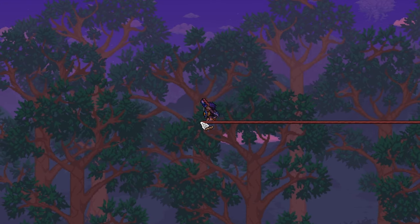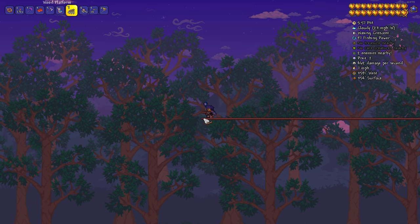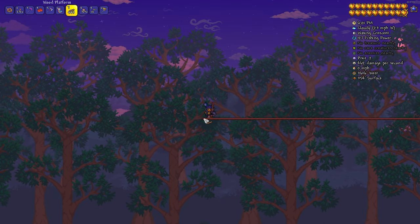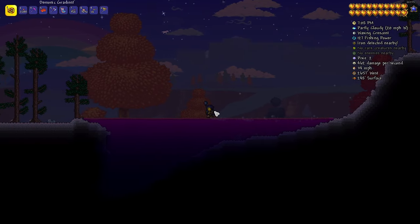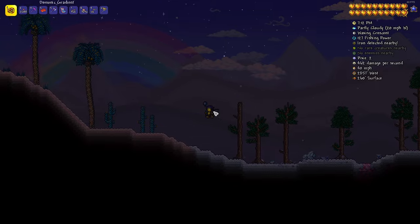We are going to do some fishing — see if we can catch some Prismite and some Hemopirana. And then we've got to go scour the Crimson area for Deathweed. We're completely out. We have no seeds. But we are close to the Crimson and it is night time, so let's go see if we can find some Deathweed.